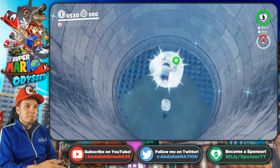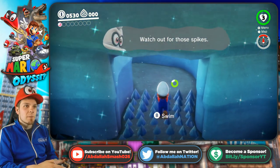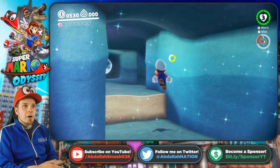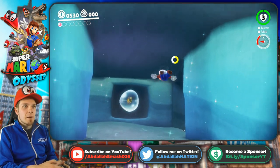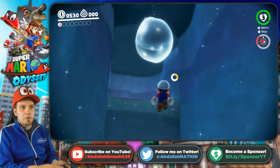And on top of that we're going to transform into a Cheep Cheep! Whoa, look out Mario — a Cheep Cheep! So mastering the underwater swimming is really what you want to learn. If you do a stomp and then throw your cap, you'll do a very quick little breaststroke.